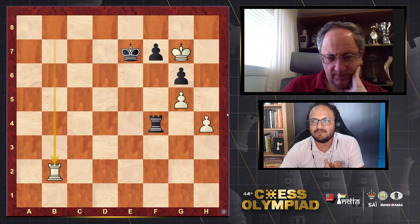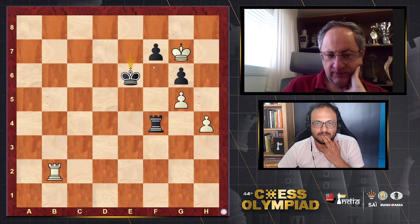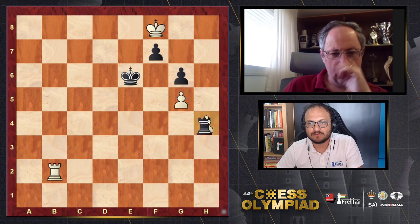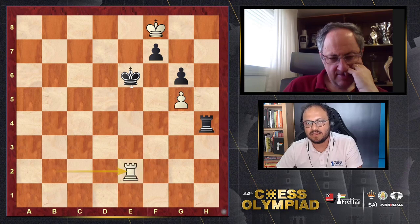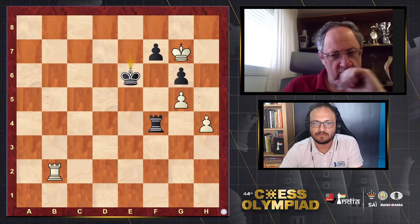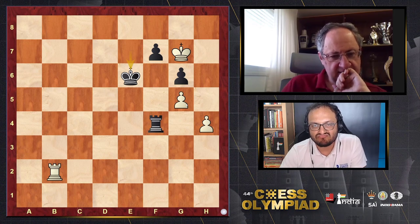When Black comes up to e6, we can go king f8 — it's an idea, but it's a bit early because Black can take now. King f5 is another idea. If you can advance the king further it will help.